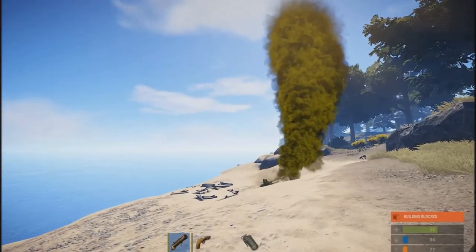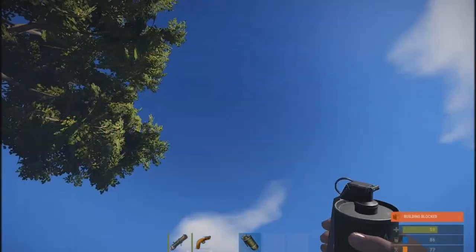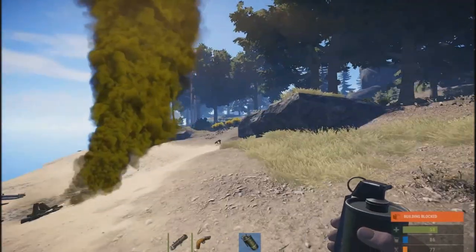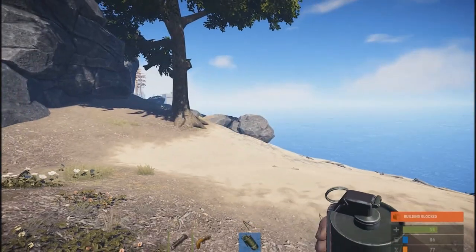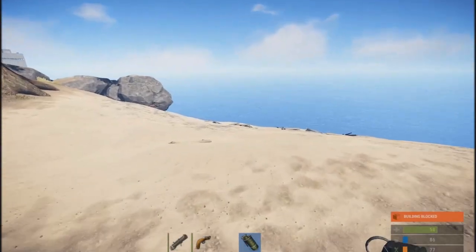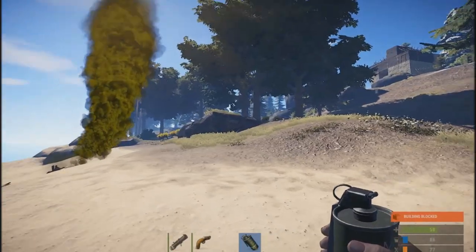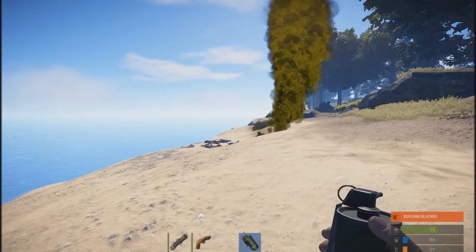Supply signals are back in the game. If you're familiar with them from Legacy, they're essentially a smoke canister that calls in your own personal airdrop, which will land in the general vicinity of the smoke screen. It is not craftable and cannot be researched, so when you find one hold onto it. Make sure you use it in an area without a lot of other players around, because once that airdrop starts coming in, it's going to draw a lot of attention to your location.